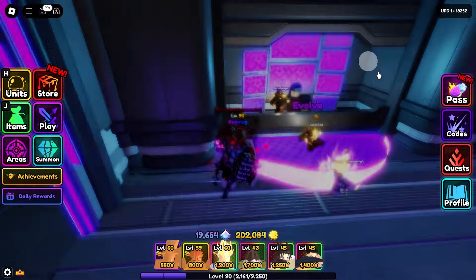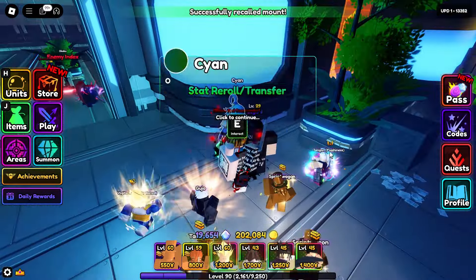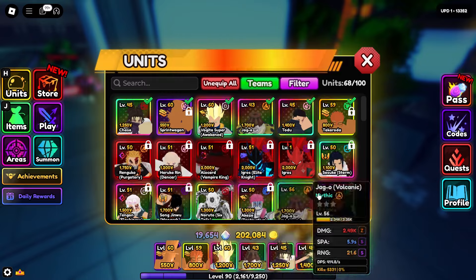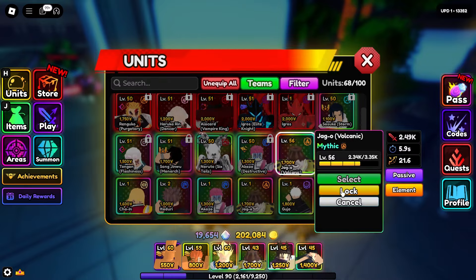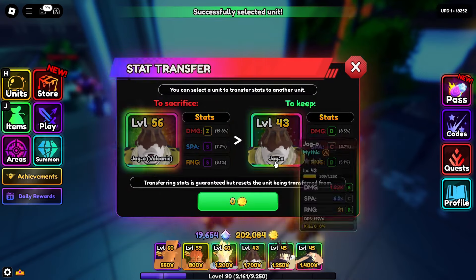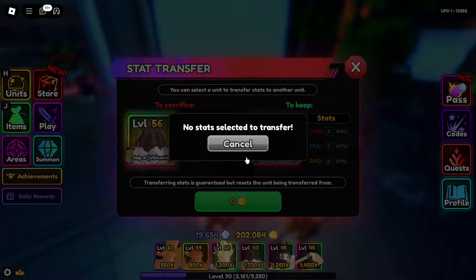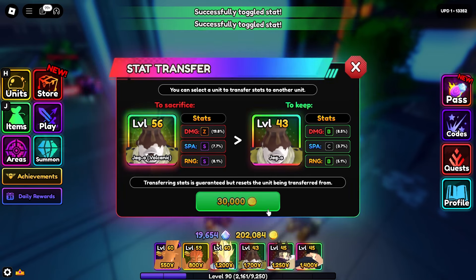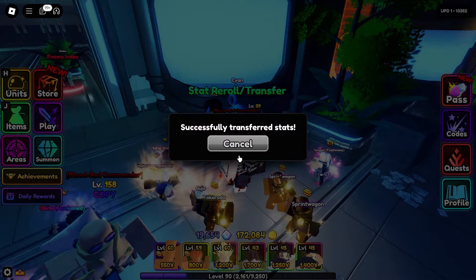Now you can see I have Z, S, and S, which is good but we could do better. Now we're going to take that evolved unit and transfer those stats from the evolved unit onto the unit that you want that isn't evolved yet. You're basically going to transfer all stats — select all three and transfer.